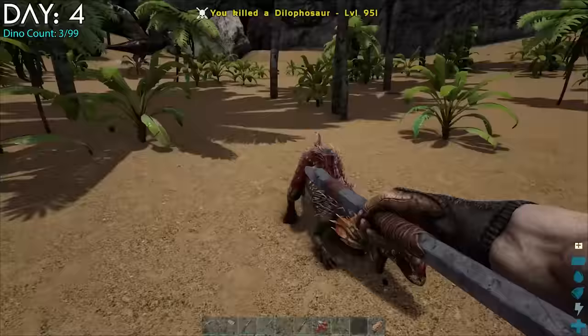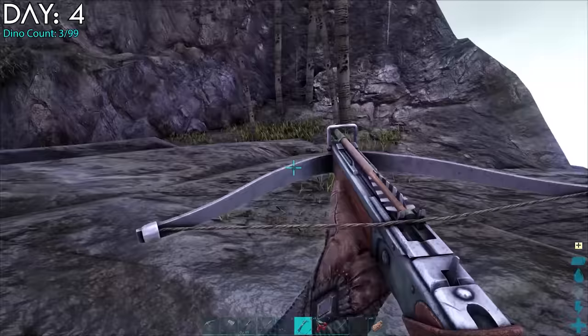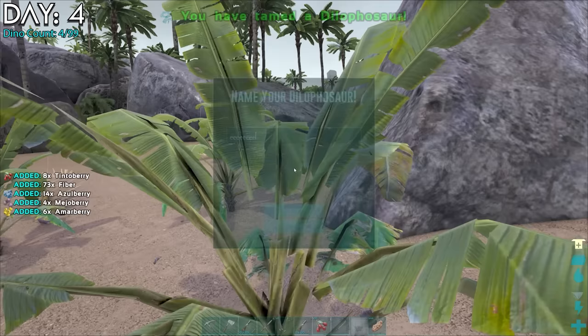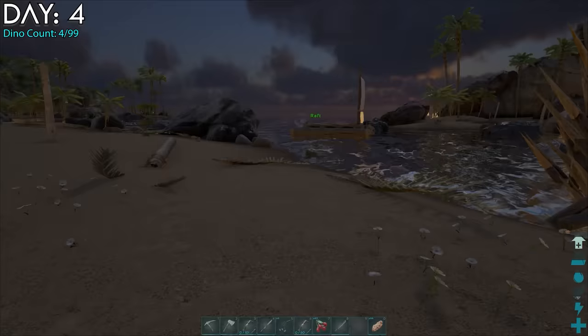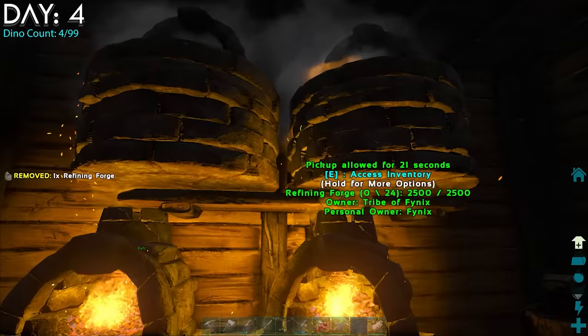Day 4 continued. On my way back home I found a level 145 dilo. Her friend attacked me, so I took her out and fed her to the dilo so they'll always be together. I brought her back to base and named her Orange Again since we got another orange dino. I gathered some berries and did some base stuff, keeping on the lookout for fish to kill. I had a purple drop which contained a scope, and got a couple of forges so I could smelt even more metal.